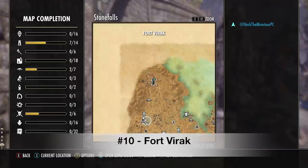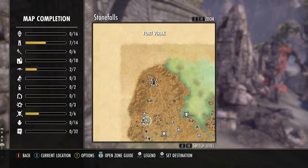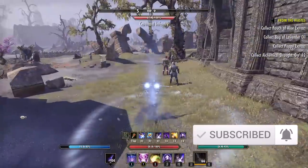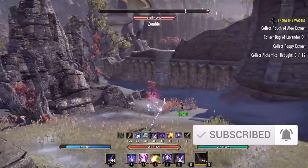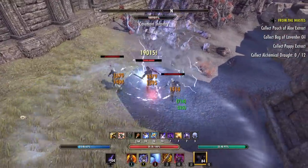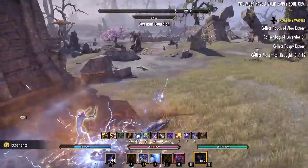Coming up first we're in the zone of Stone Falls at a location called Fort Virac, all the way in the northwest corner of the zone. This does take a little bit of walking to get to, but that's why it's so great. Not a lot of people know about this location because they haven't gone this far in the zone. There are many many enemies here — it's absolutely huge.